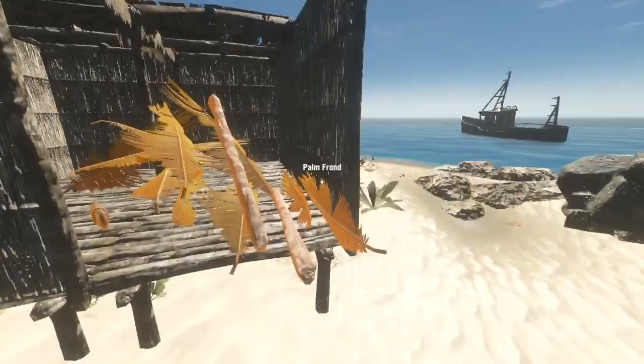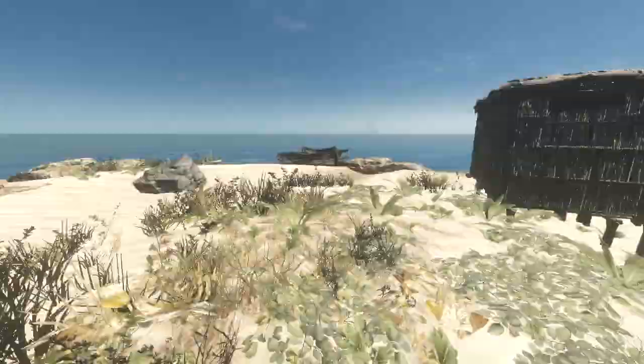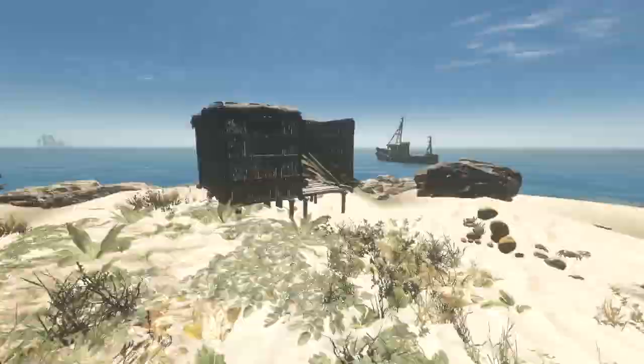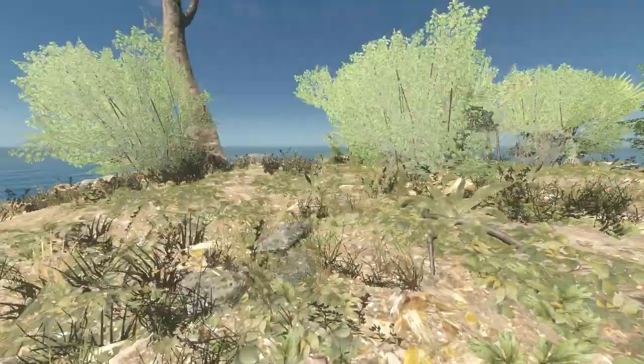We don't need steps really because we can jump up there. We don't need a door particularly yet - we can stay away from the rain in there. So really I think we do need to head over to a different island. I'd also love to get on a boat as well, but I think first things first, let's head over to another island. Let's get the paddle out.